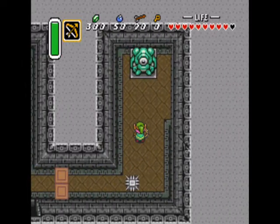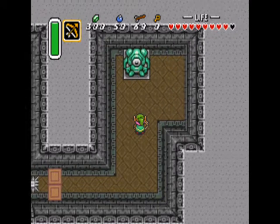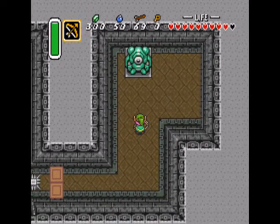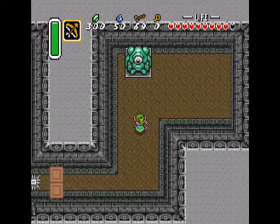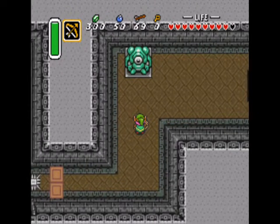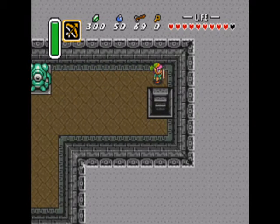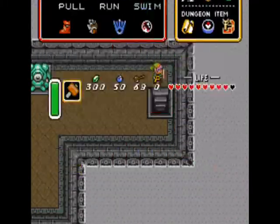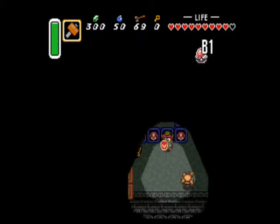One of the only examples of this puzzle in the game — there's only two of these, actually. Shoot the statue in the eye and it opens up the door. I believe there's another one in the ice palace. And we get this awesome earthquake shaking effect again, and a giant downward staircase.